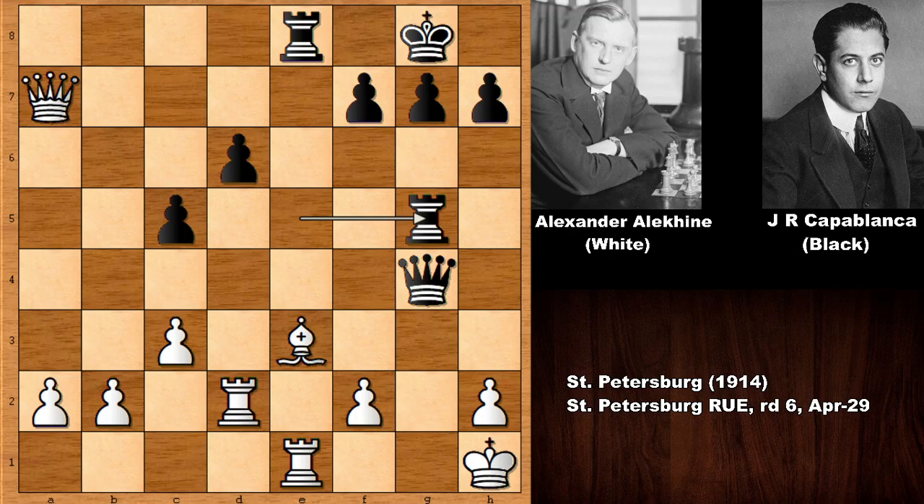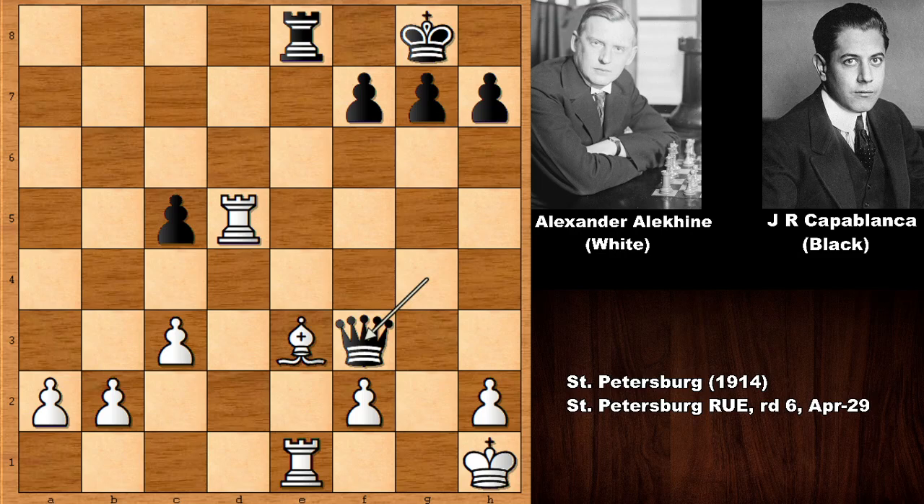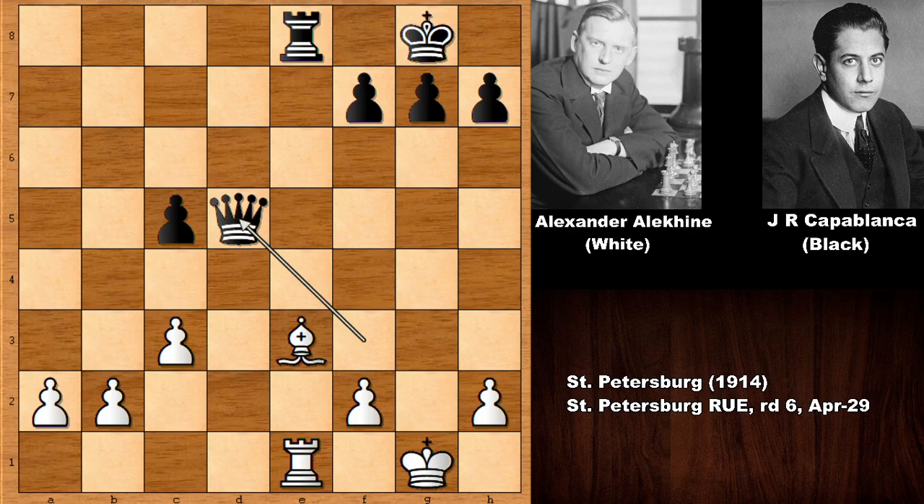Then rook to g5 — if bishop takes rook, then rook takes rook checkmate. The only defense is queen to b7, defending on g2. Then simply d5, disconnecting the queen and threatening checkmate again. Queen to g2 checkmate — only defense is capturing the queen, and then queen to f3 continues the nightmare.